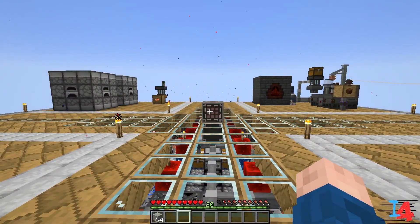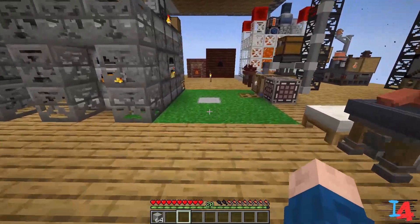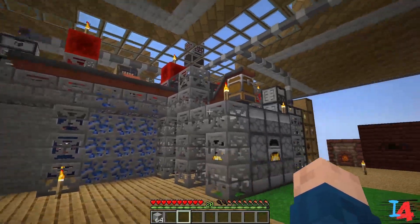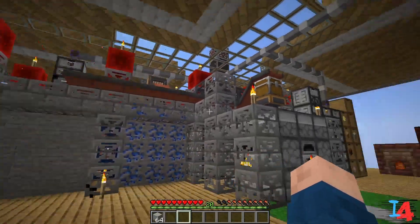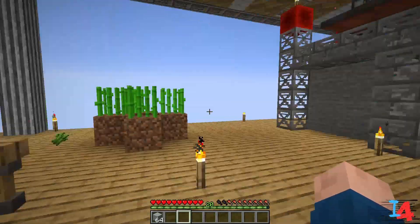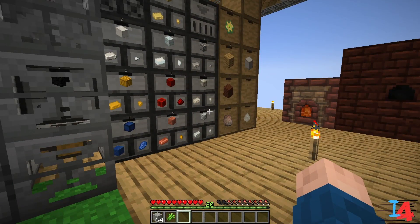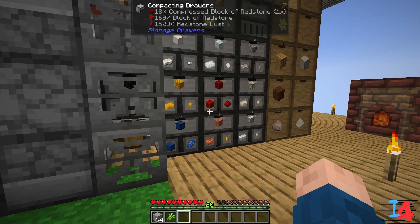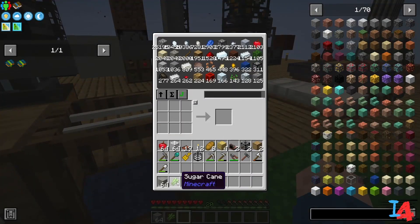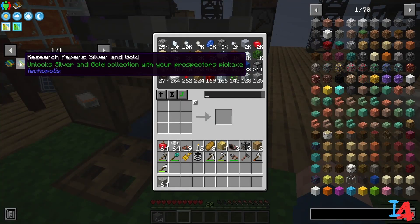Once we get into Thermal, we'll redo the setup for making basic technium — it should only take up one corner because everything can now be thrown into induction smelters. So let's first of all unlock silver and gold.